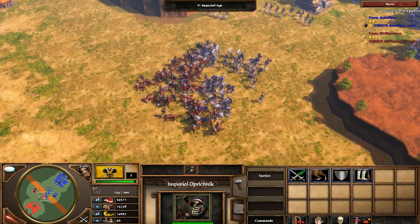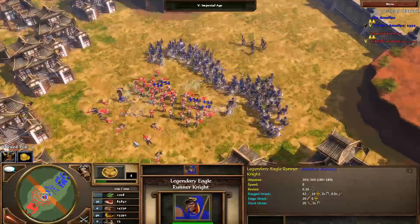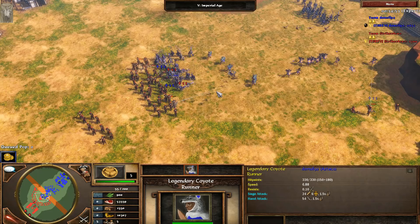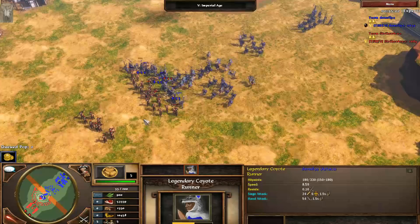When you go to fortress you can upgrade coyotes at your war hut right when you age, and it upgrades 25 instead of 20. Depending on your matchup you're either going to send 10 coyotes or six eagle runners right when you age up, then upgrade them. It's a really strong way to hold any push that happens while you're aging, because as I said, it's a really bad time for Aztec - you're quite vulnerable.